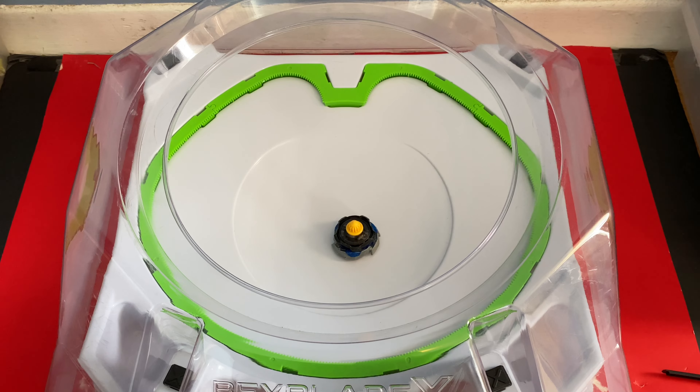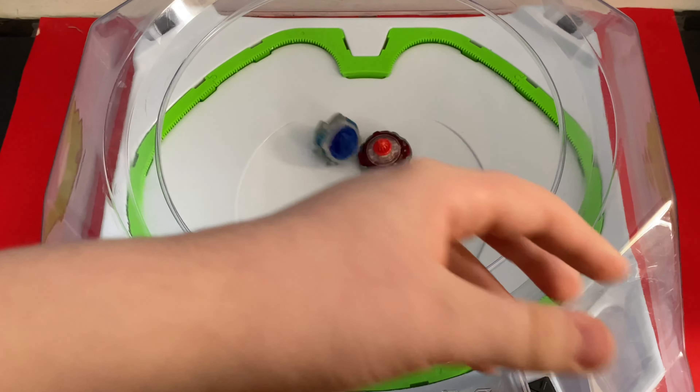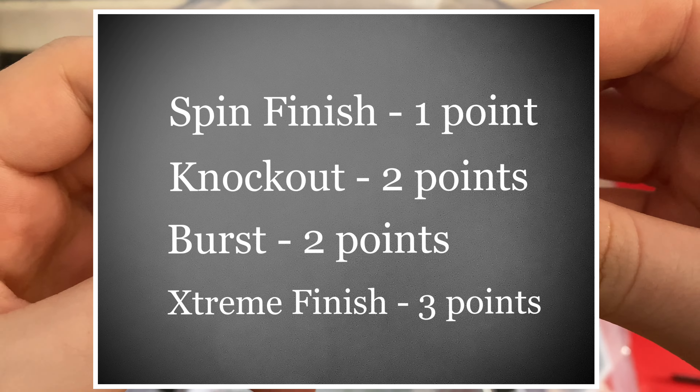To test it out, we're going to be battling a few beys against it, which are going to be Hell's Life, Drawn Dagger, and Shark Edge. Each battle will be first to four points, and there's not much else to say, so let's get into the battles.